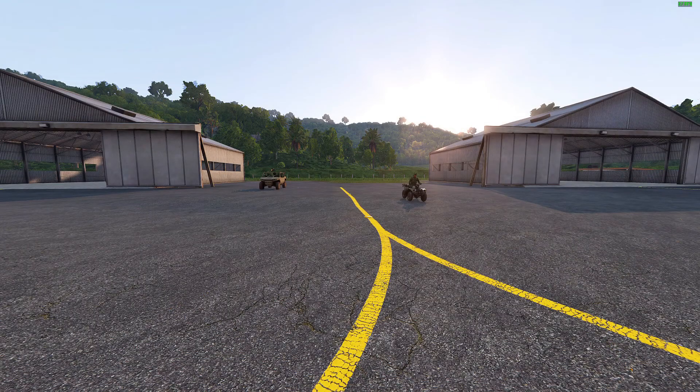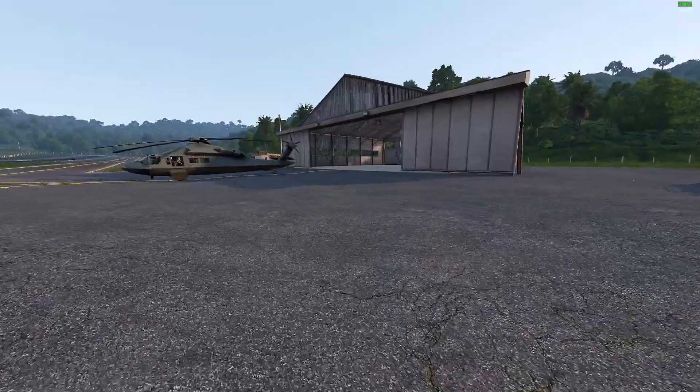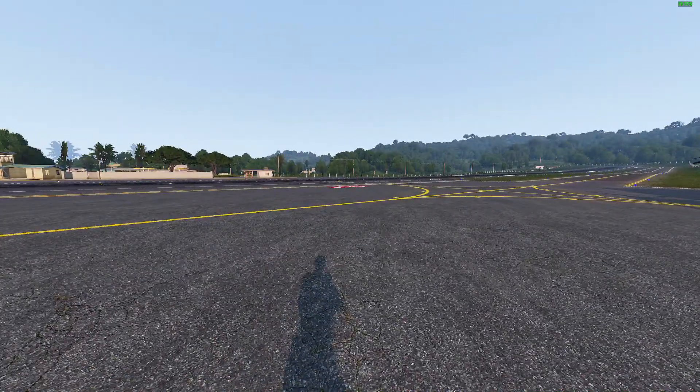Quick Mount is an add-on for AceX that enables you to quickly mount any vehicle with a single keybind. Because of the inconsistent action menu and armour, it can be very difficult to board a vehicle when you can't find the action, and as a result extraction has become very slow.